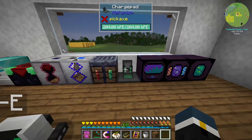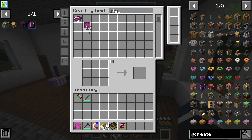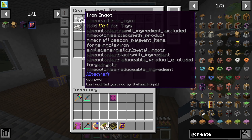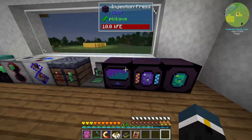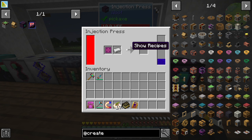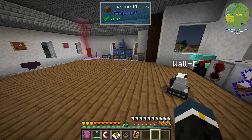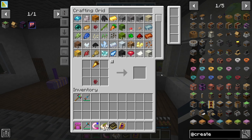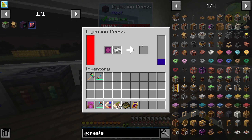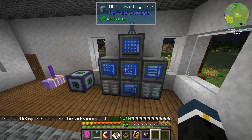Now we'll use that liquid enchant to make the neophyte plate in the injection press. Stygian plate plus iron ingot should give us the special one. Oh my goodness, look how slow that is — terribly slow! So I'll get everything else ready for that recipe while it finishes. The other thing is ready in the middle, and this is almost done. I've been looking into Create and thinking about what I want to do with it for a long time.